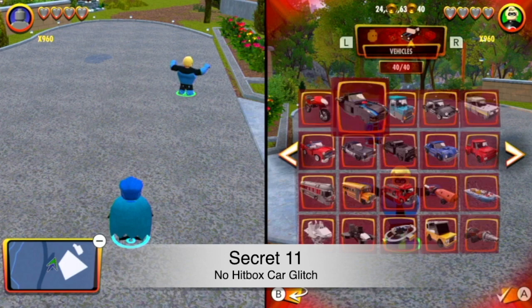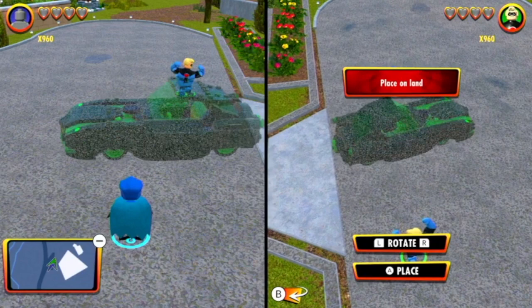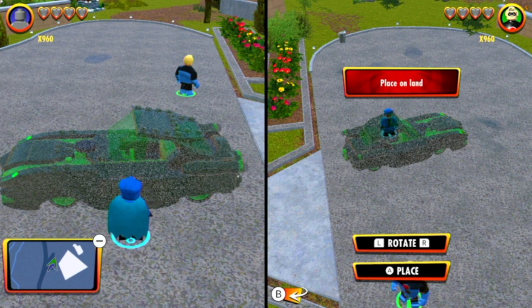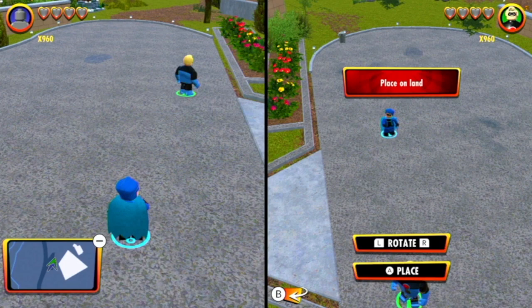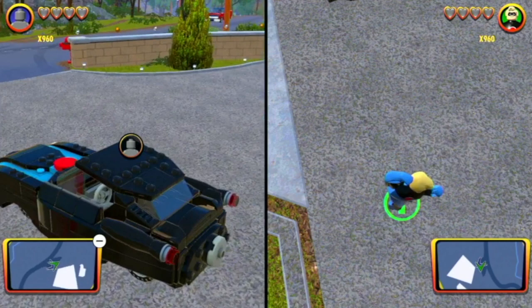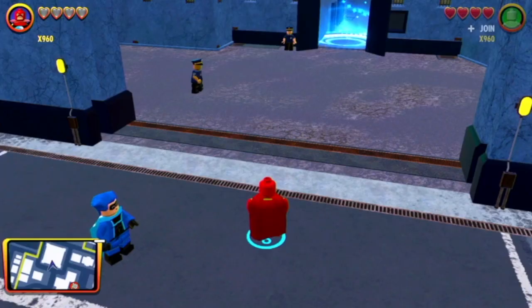For this one, you need two people. Spawn a car right by the other person's character — go right up to the edge of them. Get super close to that character, and with the other controller as soon as you press A, the other person needs to walk forward. If you did it right, you'll be able to walk inside the car. You can do this with any vehicle — there's literally no hitbox inside.